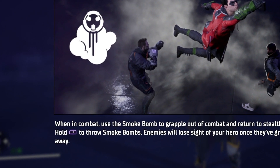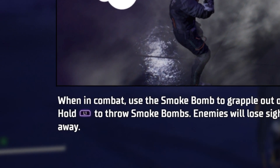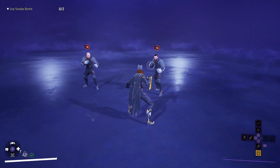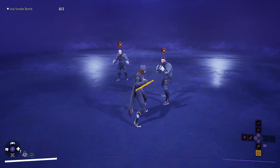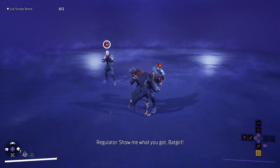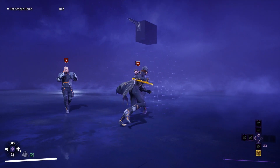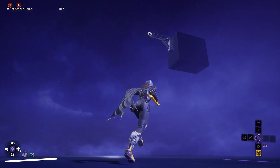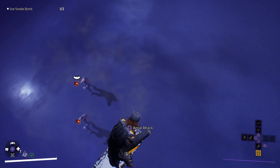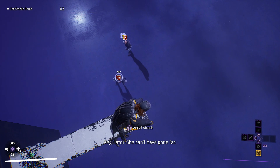That correlates to LB on Xbox. But when you hold that down while in a fight and there's nothing else around you, you'll just stay in the same position — you don't actually go anywhere. What you need is somewhere to escape to using the grapple, so find yourself a platform to escape to. When you hold down L1 or LB, you actually use a smoke bomb and get out of there. Outside of training it'll be easier because there'll be more places to escape to. And that is how to use smoke bombs in Gotham Knights.